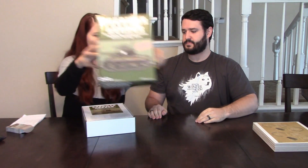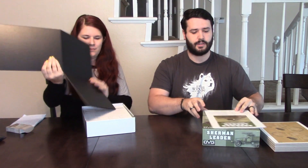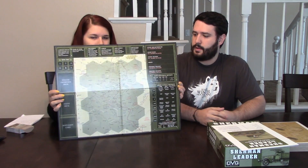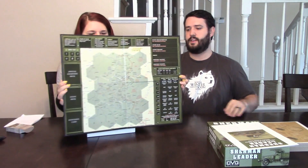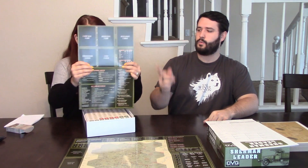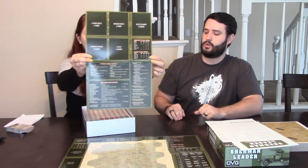This is what your game will look like. We have the full-color rulebook that contains all the information you'll need to know how to play the game. Here is your mounted board — nice and thick card stock. We have the player log, which you guys can also download from the DBG website, but the game comes with one just to start you off. We have the commander sheet and the headquarter sheet, all ready to go.